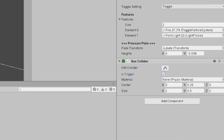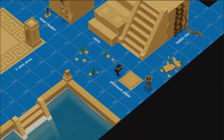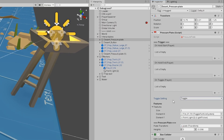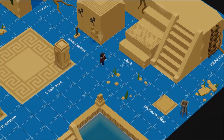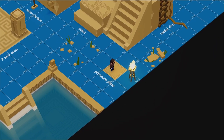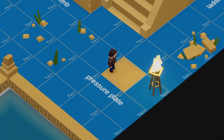Before we do that — the trigger is not set on the collider. Rookie mistake. All right. As it turns on and now it turns off, and as you can see with the pressure plate — as we stand on the plate it goes into the ground.